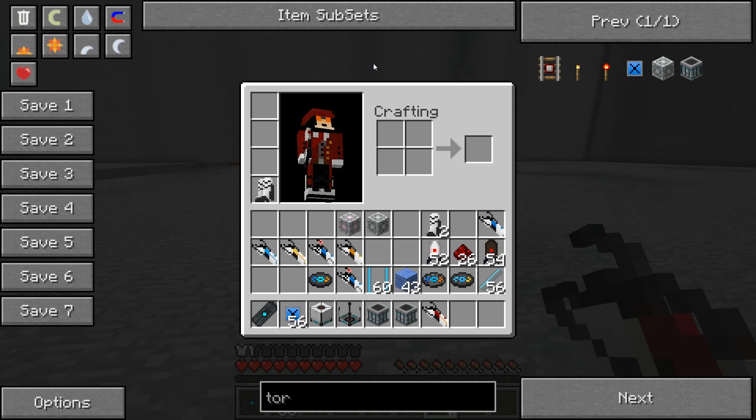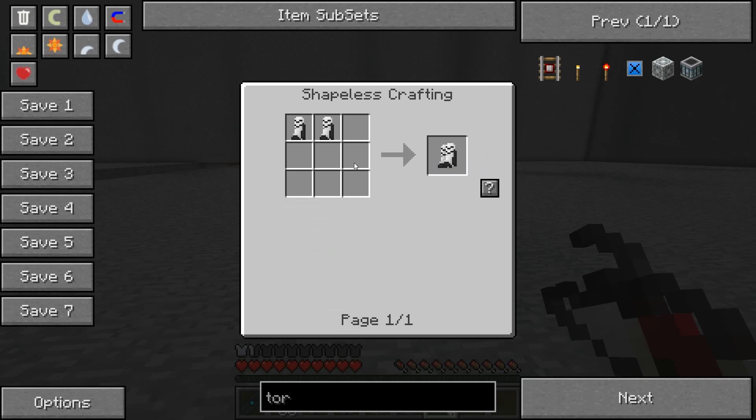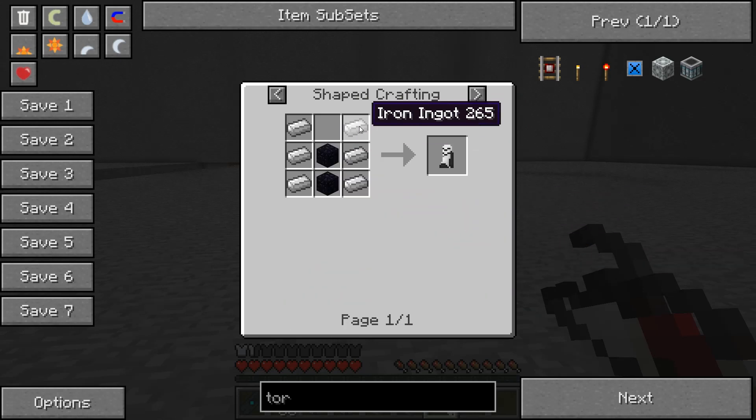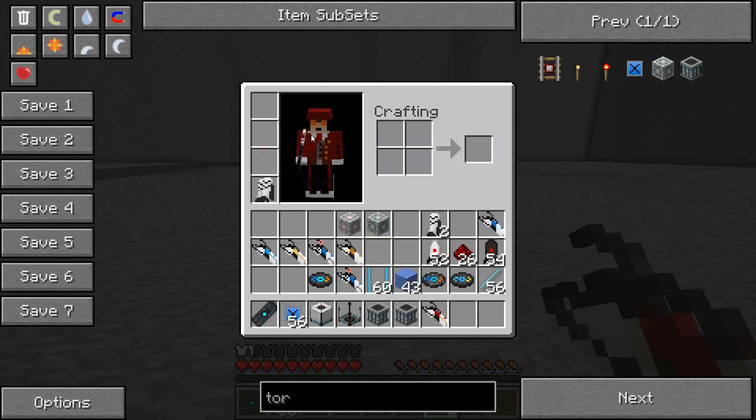You might have been wondering how I actually survived that drop from that massive height — that was because of the longfall boots that get added to the game. They're crafted from two longfall boots using 6 iron ingots and some obsidian. When worn they don't give much of an armor boost, but they will negate all fall damage.